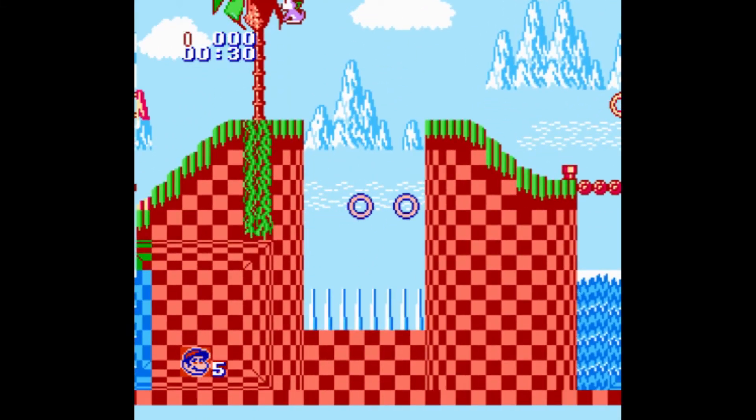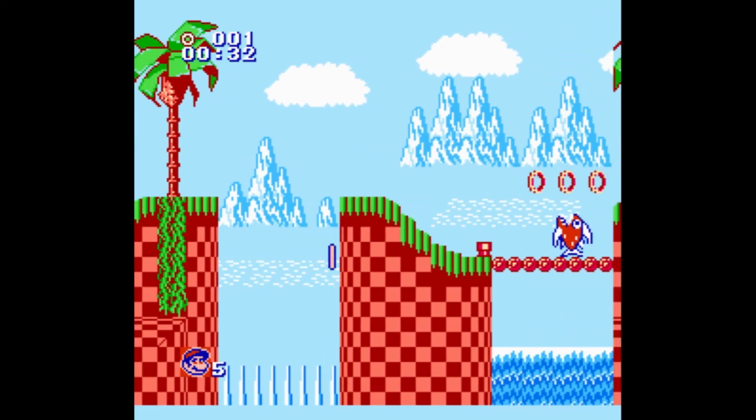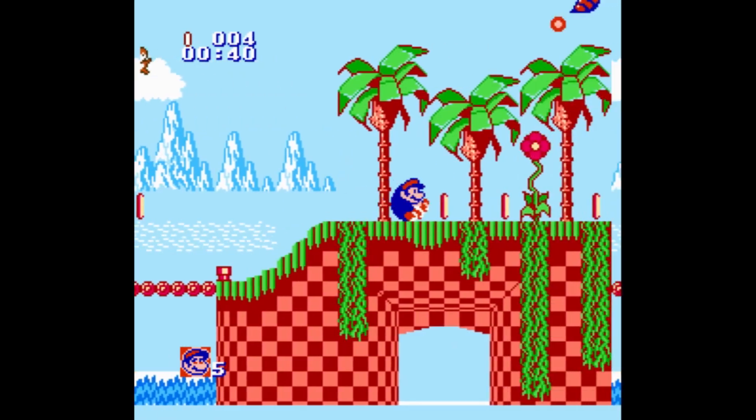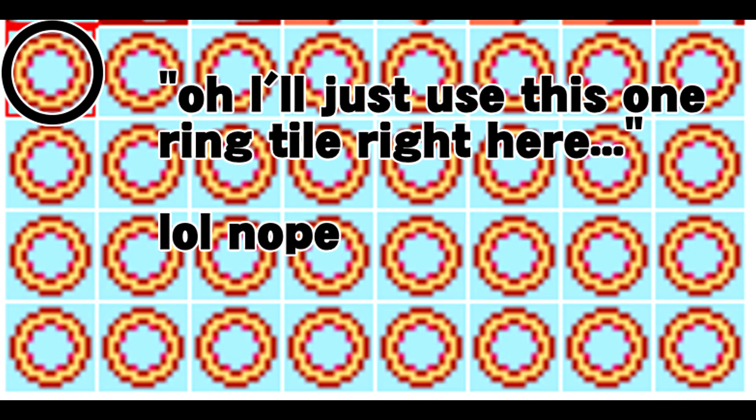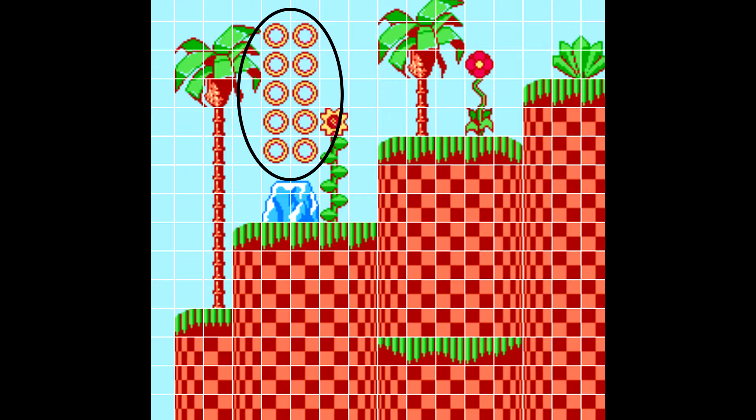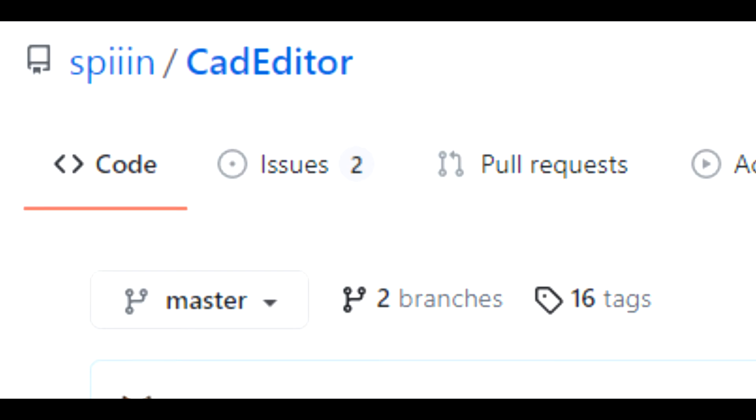I will end off with a fun fact. Did you know that Samari is so poorly optimized that the way it handles rings is far more complicated than it needs to be? Instead of being able to place just one universal ring tile, you have to use one of each of these individual tiles for the amount of rings you want. So, for example, if you want this amount of rings, you have to use this amount of tiles in Cat Editor — yeah, that's the program I use to make this, Cat Editor. Shoutouts to Spin — I think that's how you pronounce the name — for making this tool.